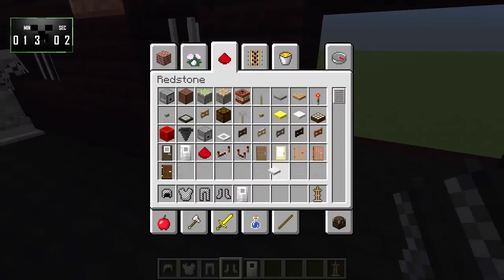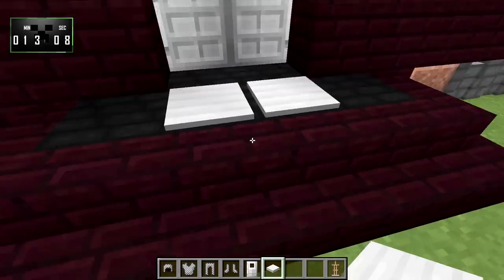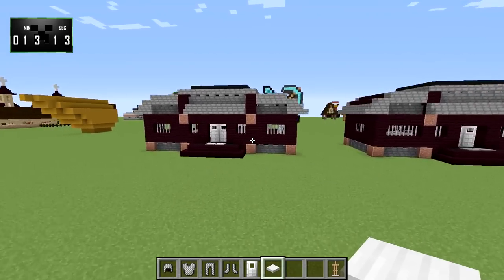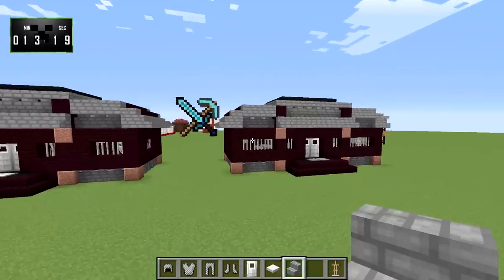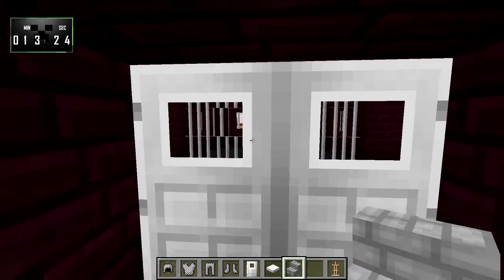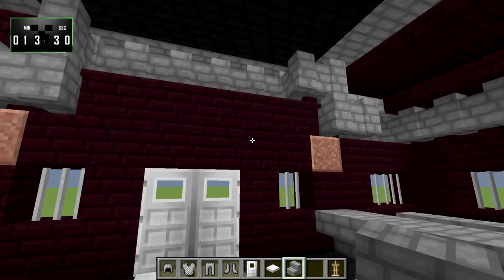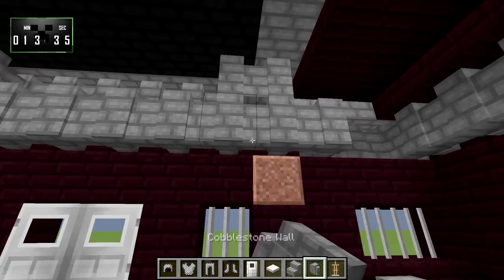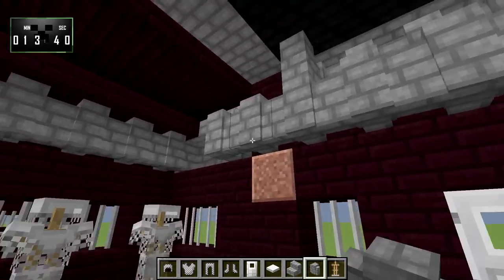We still need to do the iron door — let's do that real quick. It goes like this, and then a couple of pressure plates. I noticed I missed a stair here and here — looks pretty good. You come in and you've got this coming around. I'm thinking this was also filled in — I think I like it better filled in, so I'm going to fill that in.